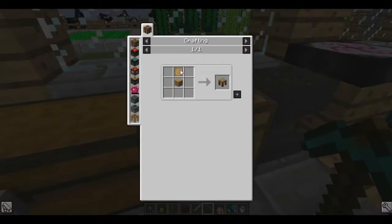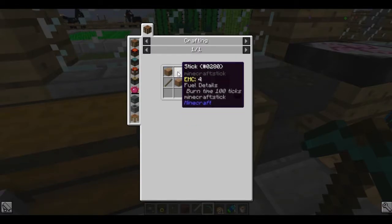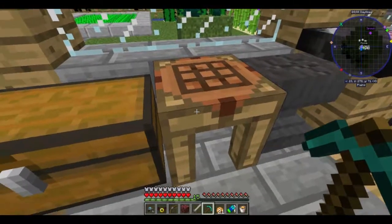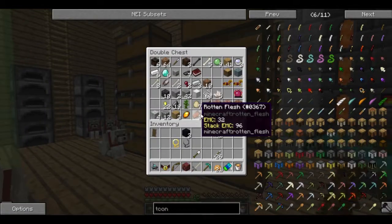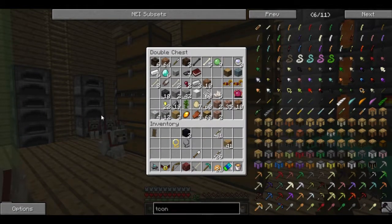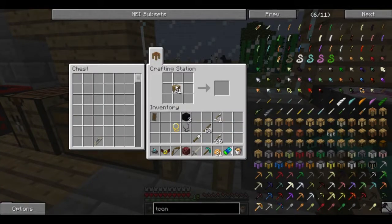Stencil table. Blank pattern, oak wood — planks and a stick. So now we're getting somewhere. Let's go ahead and get some of these parts together. Shouldn't be too hard.